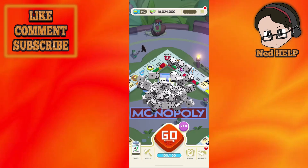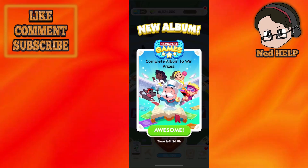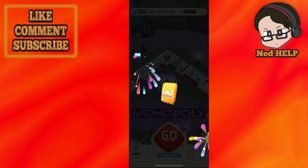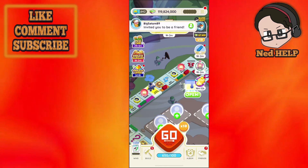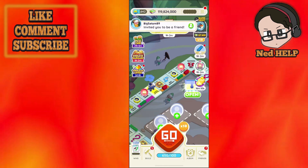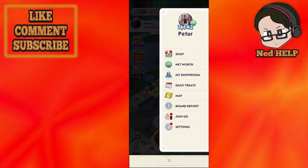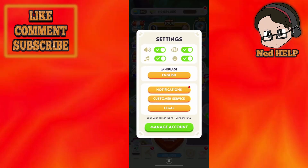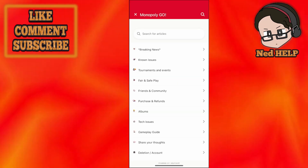After we have logged in, just get through the initial stuff. What we want to do is click on the three lines at the top right. After a bunch of pop-ups, click on the three lines in the top right corner and then select Settings.